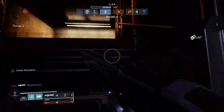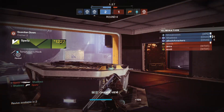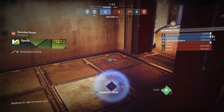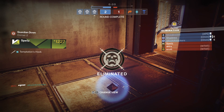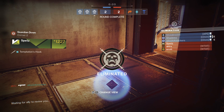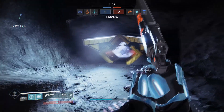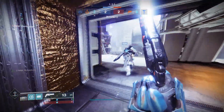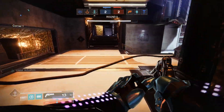For grenade launchers, running Witherhoard might not be a bad idea. If you get a kill, shooting a Witherhoard shot on the orb is a good strategy. Having one person on your team run Witherhoard to deny resurrections might actually be the move. For shotguns, Felwinter's Lie will always be at the top, but I'd also recommend Xenoclast IV or the Seventh Seraph CQC-12. Xenoclast IV is a new shotgun added in Beyond Light that I've fallen in love with for both PvE and PvP.